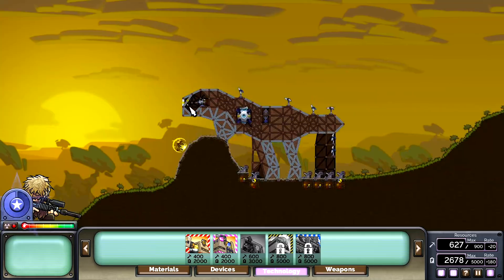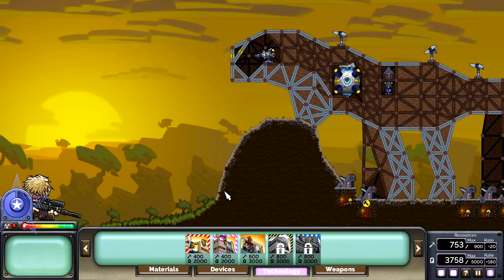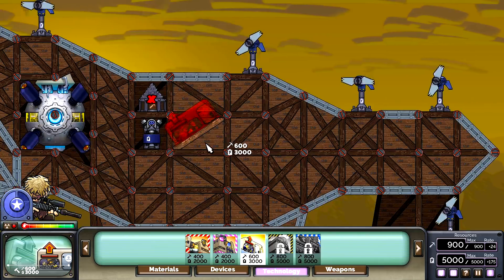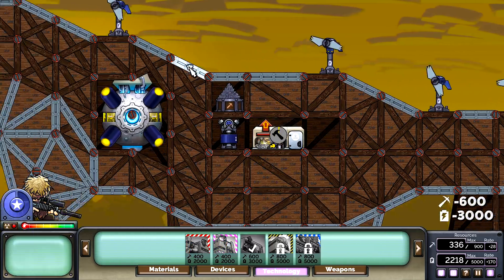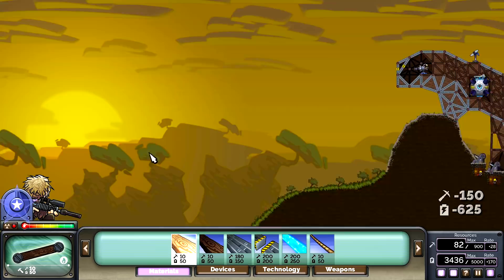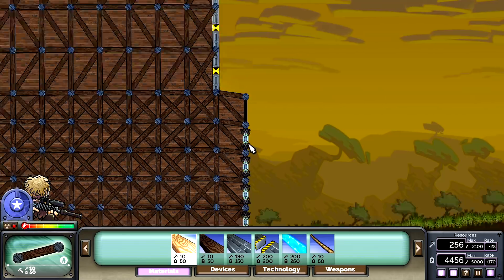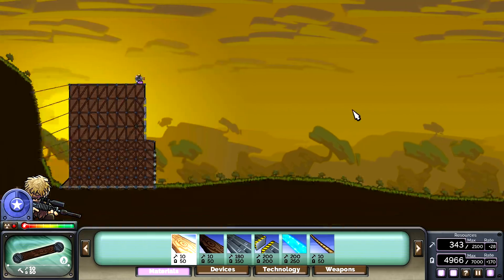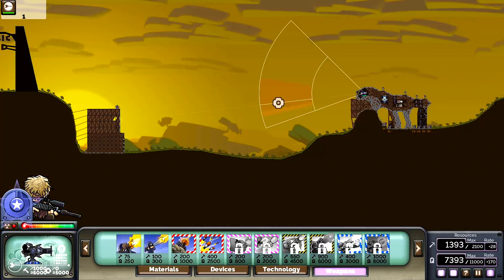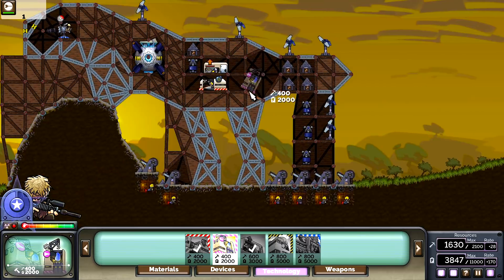We're just gonna let the base kind of do its thing, but we definitely need the upgrade center first so then we can upgrade the turbines. Incoming cannon round - duffed! We can expand here and have a huge weapons platform if we need to. This is kind of like animals evolving - dinosaurs coming out of the swamps. He's just building so many shields down there, he's straight up expanding. He's got a flak gun too. We got a good laser in.